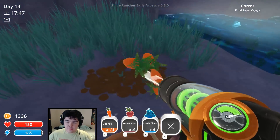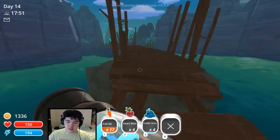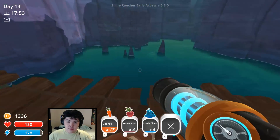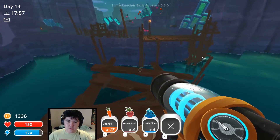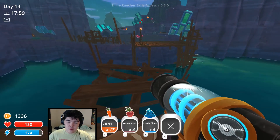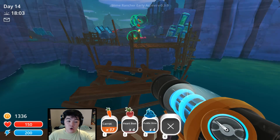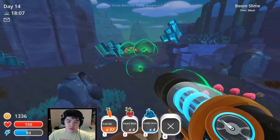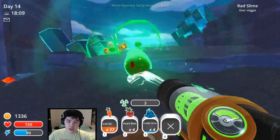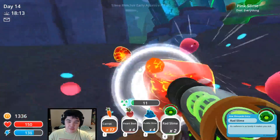Let's grab these carrots too. Hopefully we can find some of these rad slimes real soon — it'll be really nice. Oh, look at this, nice little area right here. I wish you could boat around in this game, it'd be so beautiful. Big jump — let's wait for our energy to come back. What the hell are those things? They're radiation slimes! So there's a radiation bar, and if you get too radiated, you die. Pretty much — that's how it goes.